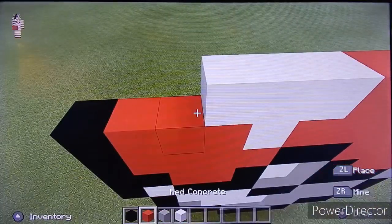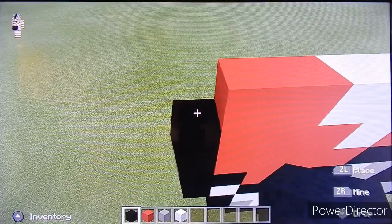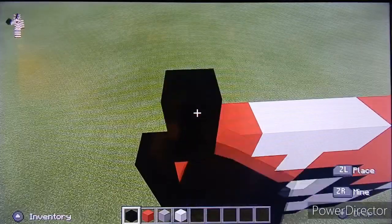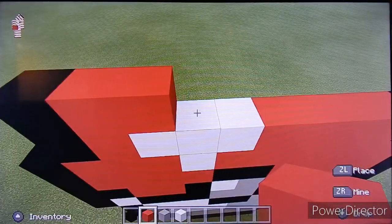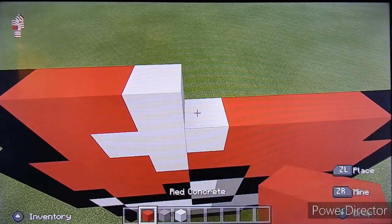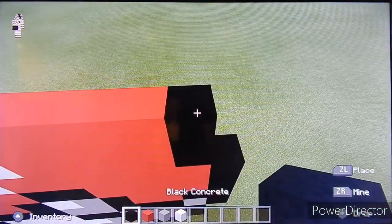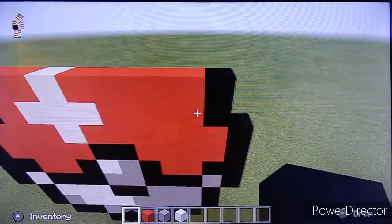Sorry guys — one red and a black. On top of this we're going to place a black, two red, a white, and five red. Now we're going to place a black, and now this is almost the end of our Pokéball.